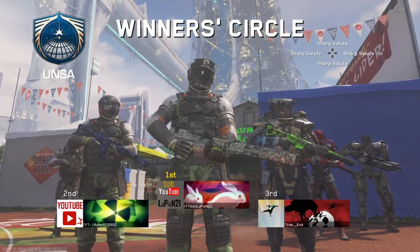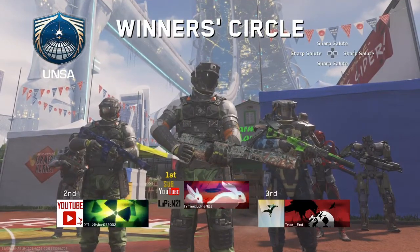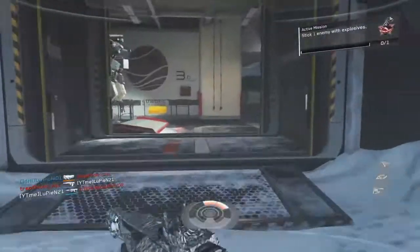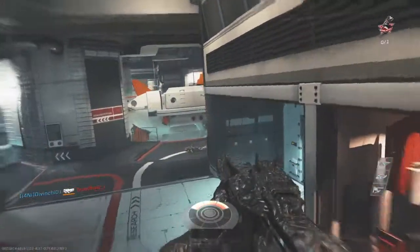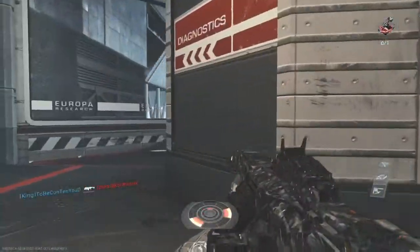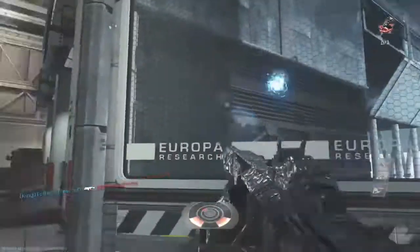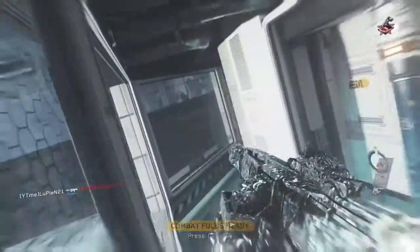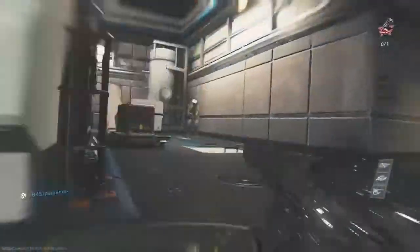Now I just want to show you guys a little clip, which has nothing to do with the DLC but it's pretty cool. So I'm in Frost here, just playing, just chilling. I pop a personal radar and go in. I see my personal radar on my left, I see him go into Active Camo right there, I just spray — and I got him. So that's it guys. I'll see you soon. Peace out.